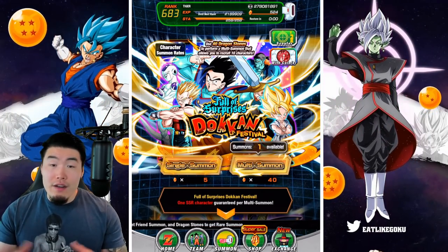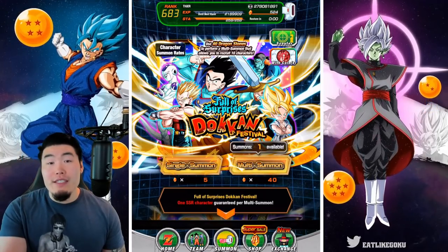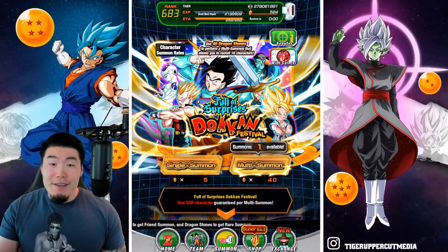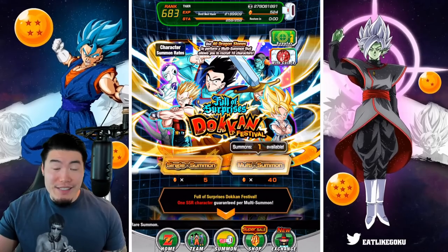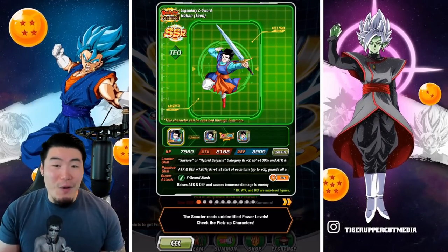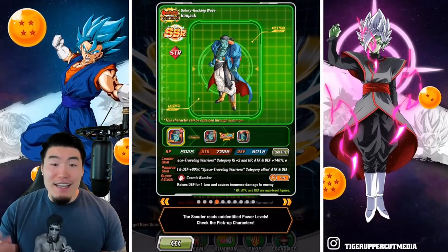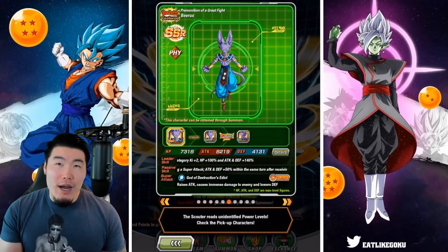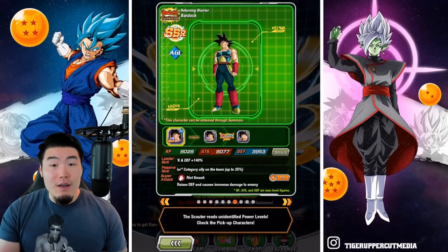One thing that does hurt this banner is the fact that there's no new unit — all of these guys have been previously released, so in that sense it's not as exciting. But if you're missing multiple units, then for you they're like new units, and many of them are still top, top, top tier. This Gohan is still amazing, GT Goku is still amazing, Vegeta is still amazing. Gohan is still really, really good, Frieza is still fantastic. Beerus has dropped off a bit but is still very, very good. Same thing with Bardock.